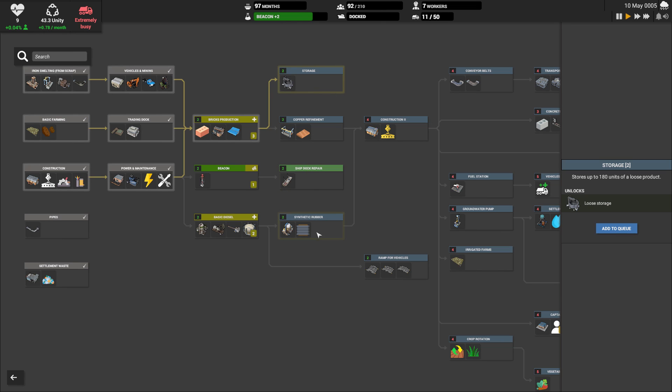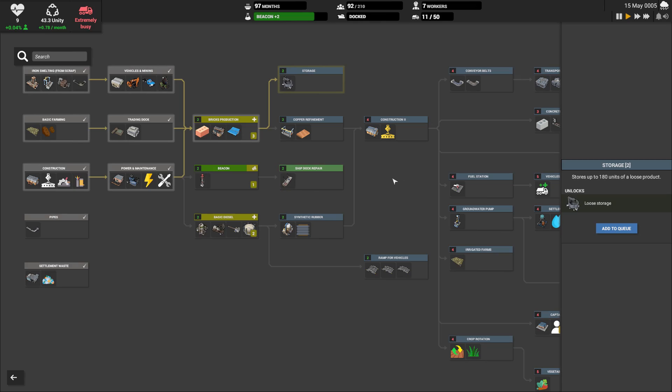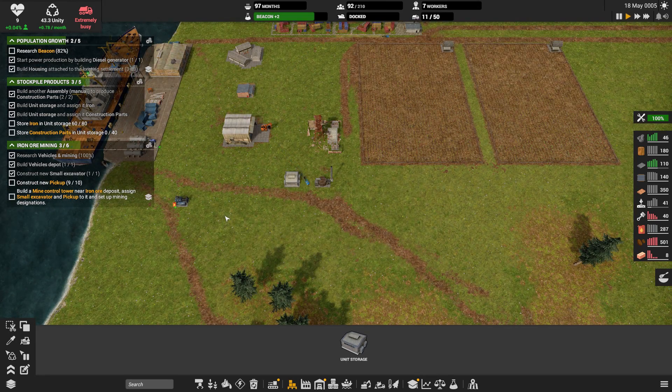We're going to need to get into our rubber before we get into our ship dock repair. We'll see what comes up in our quest log. We could build the mine control tower now. Let's check what we need for that — we can build it.